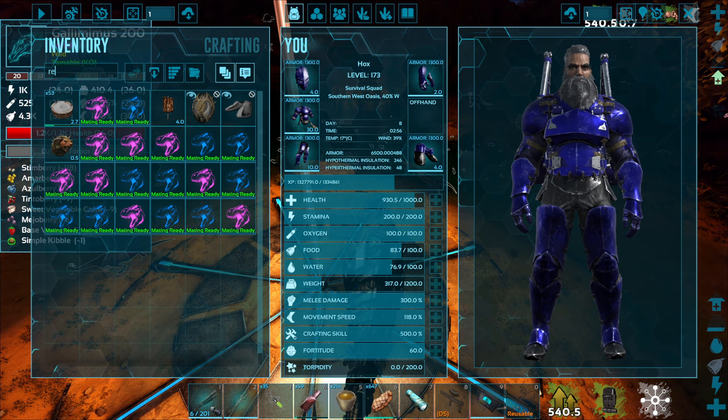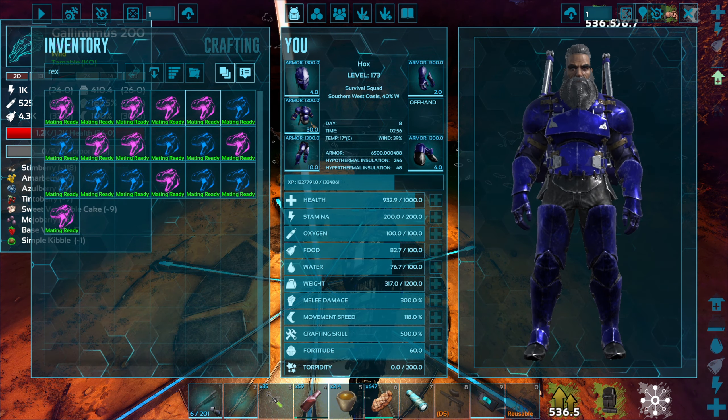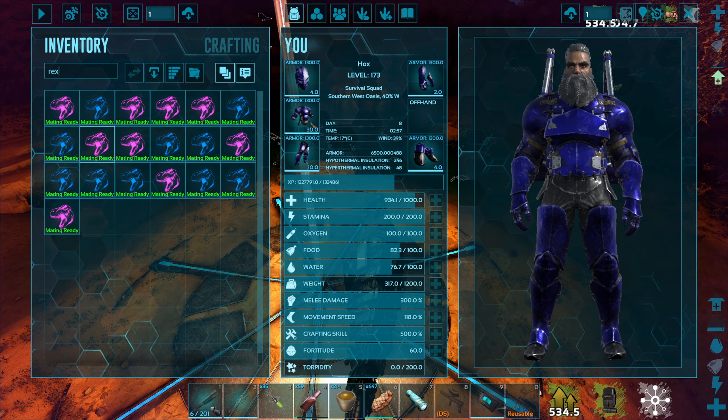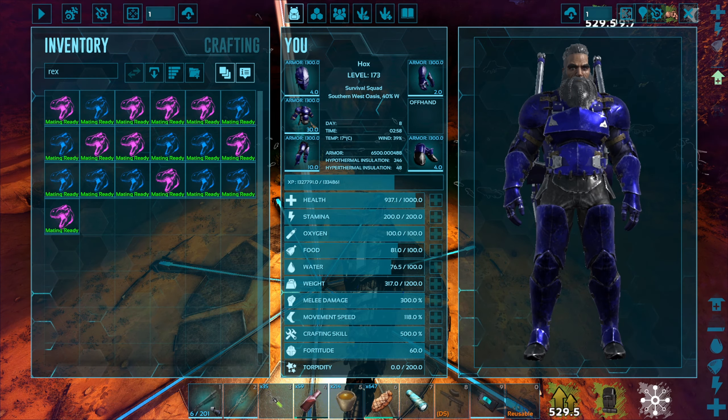Do I have everybody? Rex, rex - 1, 2, 3, 4, 5, 6, 7, 8, 9, 10, 11, 12, 13, 14, 15, 16, 17, 18, 19, and I'm on the 20th. Yeah, so we're good.